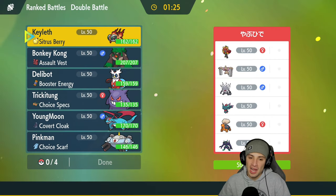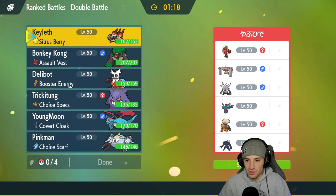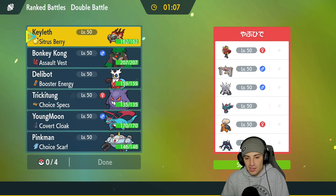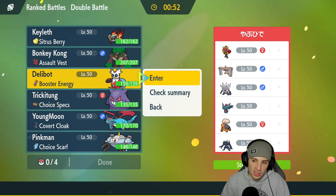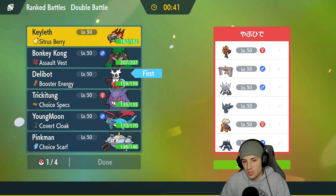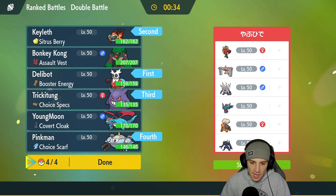Final match on its way, sitting 0-2 but we're not playing bad — RNG screwed us in match two and match one was rather close. Final match, going up against Grimstone, Conkeldurr, Annihilape, Ogrepon, Flutter Mane, and Torkoal. I'm thinking I'll lead Iron Bundle alongside Chi-Yu, bring Gengar in the back end, and last but not least the Choice Scarf Magnezone could really come up clutch here.